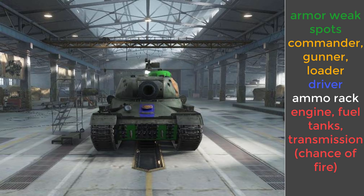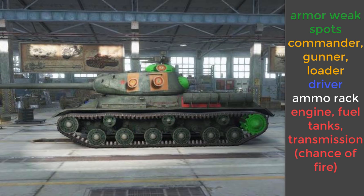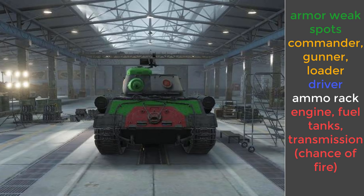The hit zone feature showcases modules, crew members, and weak spots in the armor, so you know how to better take out this tank and also how to protect yourself when driving it. Frontally, the cupola and lower glacis have weak armor. If you want to hit the driver, fire just beneath the gun. From the side you can hit the commander, gunner, and loader beside the turret, and also hit the fuel tanks when firing just behind the turret on the hull.